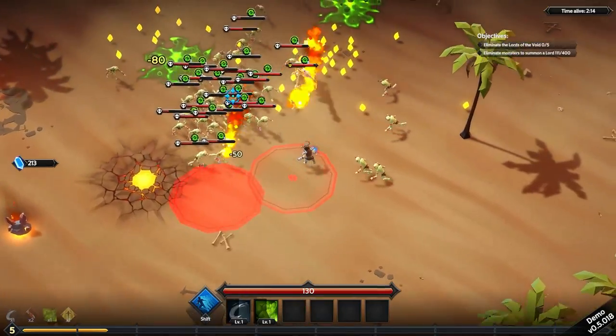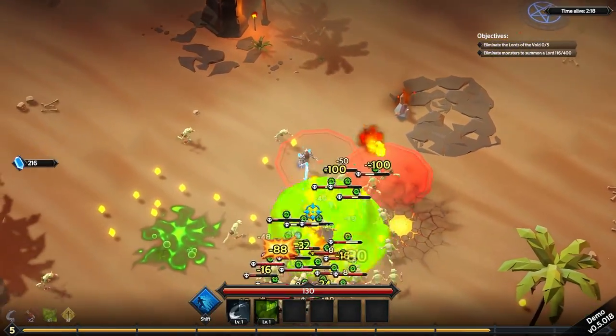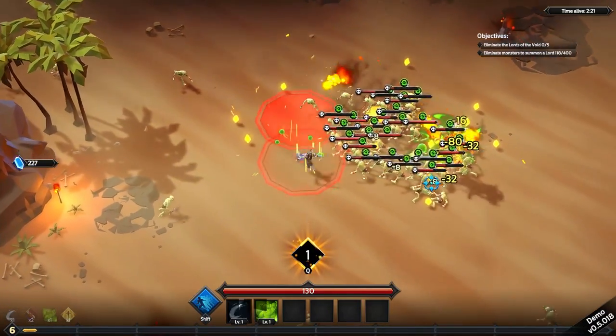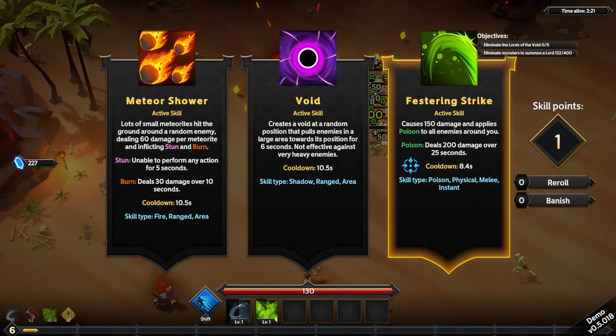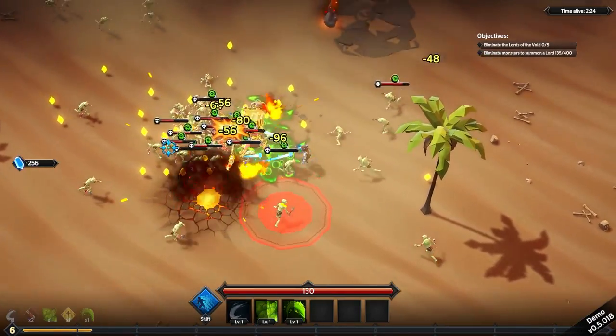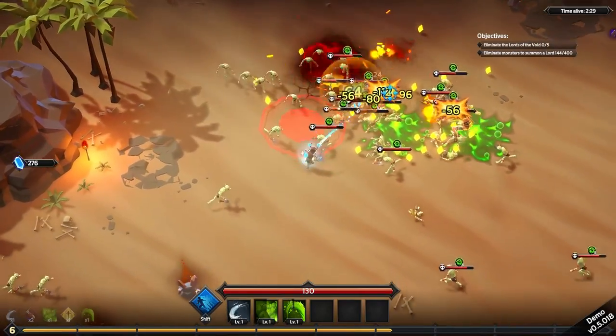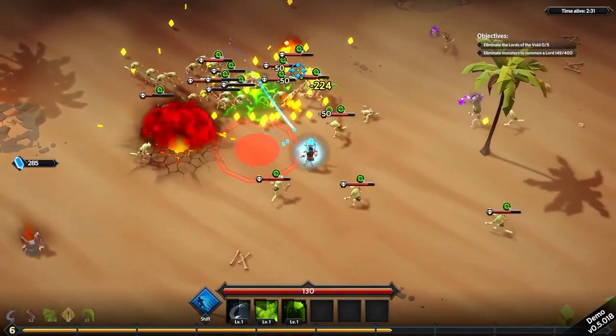I don't know if that affects my damage over time effects. Maybe I should have grabbed the speed because I bet speed actually matters a lot. Festering Strike — 150 damage, poison all enemies around you — sure. It's got a bit of a long cooldown, so hopefully I can reduce that at some point.